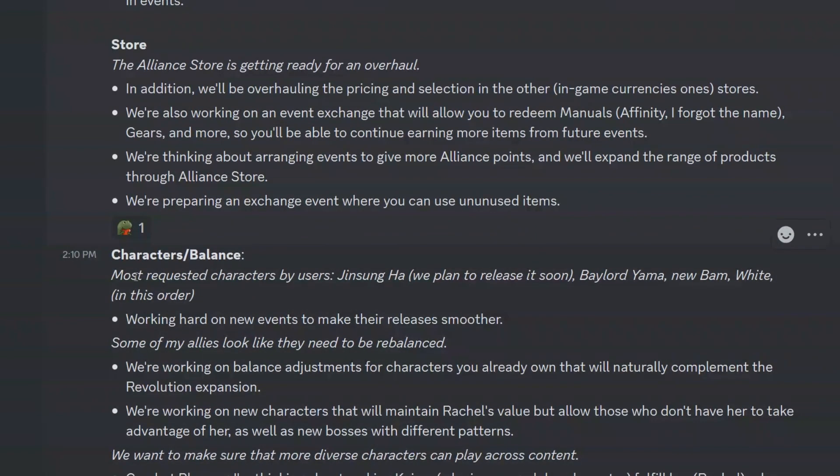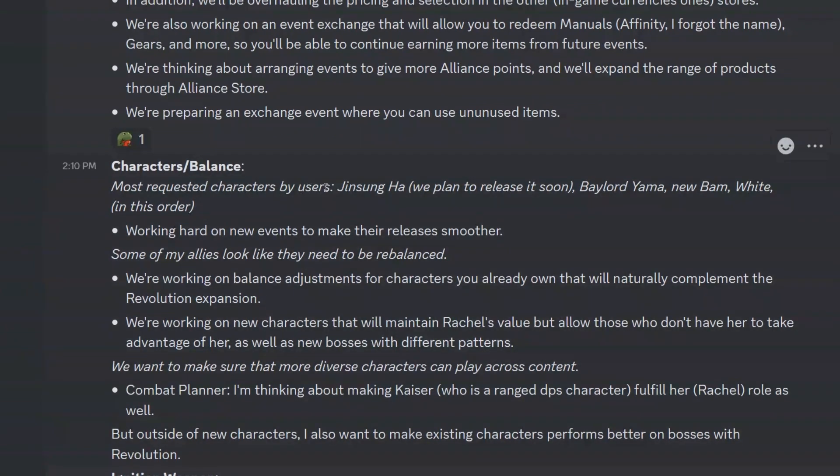Character and balances: the most requested character by users is Jinsaha — they plan to release it soon, likely next month. Next will be Baylord Yama, then the new Balm — which I call Butterfly Balm — and then White, in that order. It's very nice to see Baylord Yama, the new Balm, and White all coming out — they're heavy duty, very exciting characters.